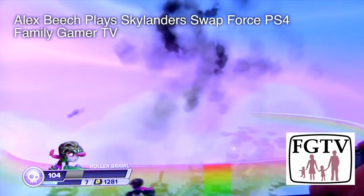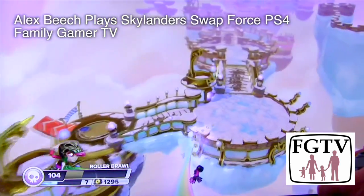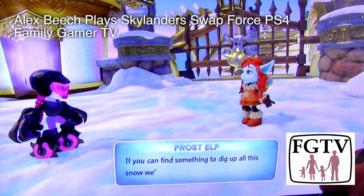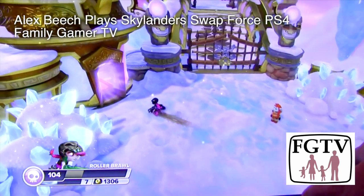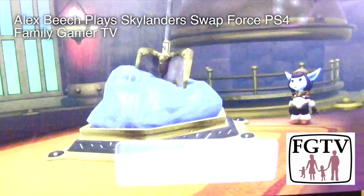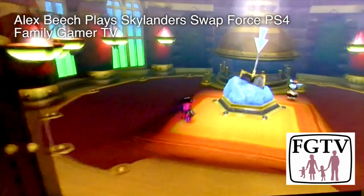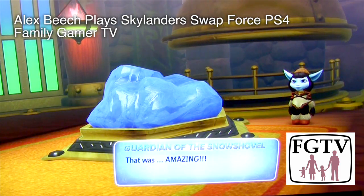The bigger headline for next generation consoles would have been a four-player version but it doesn't sound like that's going to be the case. Here we come down to the next bit of the level and we meet our Frost Elf. We need to find something to dig up the snow that's blocking the path left and right. We head down into this chamber, and again on PS4 you can see the level of detail - there are red flames in that little crucible. A lot more realistic, and it's those little touches that are going to be different on the PlayStation 4.